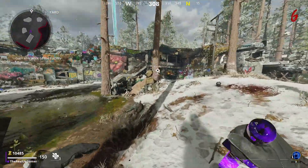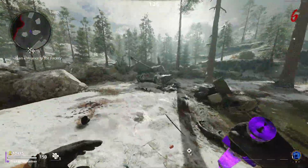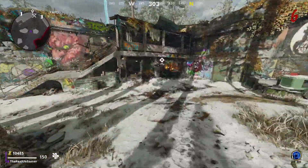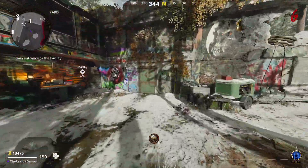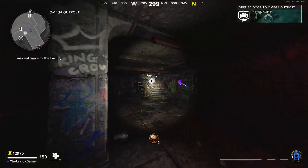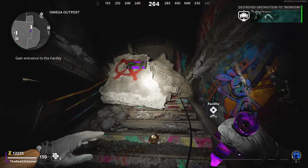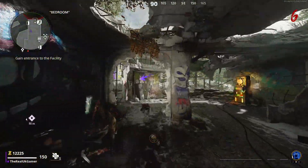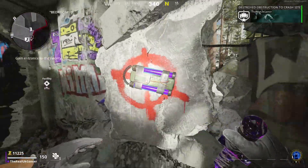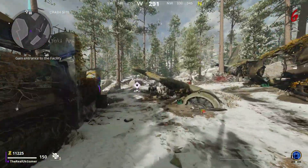Essence can be used in many ways, but the main one is to open the doors on the map. When you spawn into zombies you'll be in a small area which we call the spawn area. The objective at the start is to kill zombies until you've collected enough essence to start buying doors and reaching the power room. Cold War zombies actually shows you where to go, but it's still very important that you collect essence because a lot of it is needed.